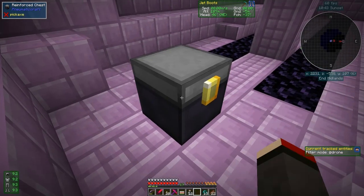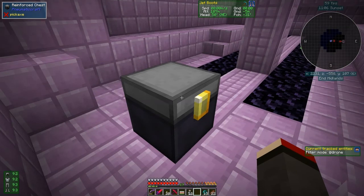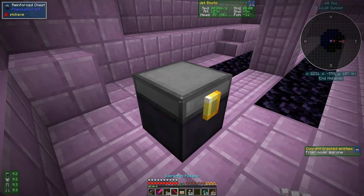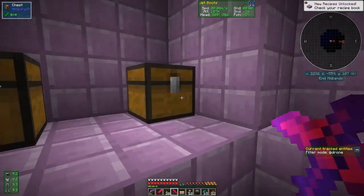My inventory is getting a little bit full. I've been collecting some end stone, we probably need some end seeds, got some glass and some chests. The head we can put away safely. We've actually got 12 shulker shells which is good — not essential because we've got these reinforced chests which do basically the same thing.